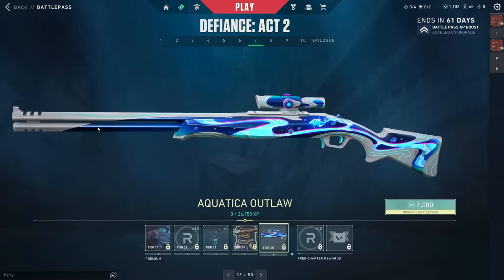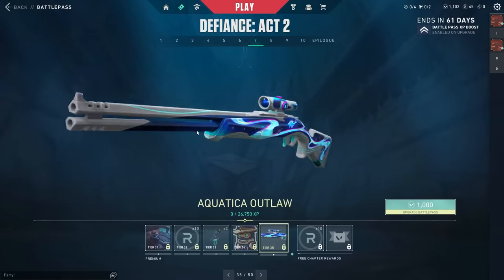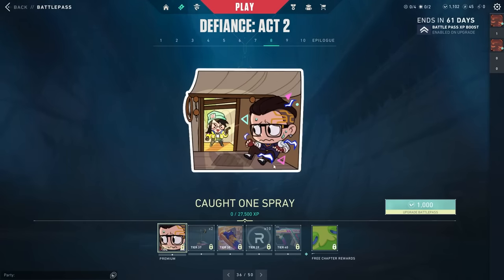We got an Outlaw skin — this is the first Outlaw skin in a battle pass! It's actually not bad at all for a battle pass skin or an Outlaw skin compared to the paid Outlaw skins. Then we got 10 Radianite and the Super Shy title.